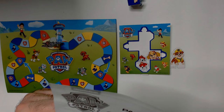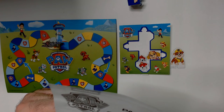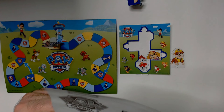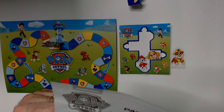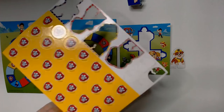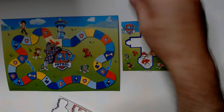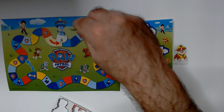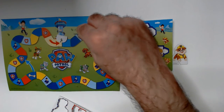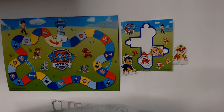To win, the team has lots of missions to accomplish. Be the first pup to deliver all your mission tokens to the game board center. So each player gets seven tokens, you roll, you try to go to a paw badge and put a mission token in the middle. Get all your mission tokens in the middle and you win the game.